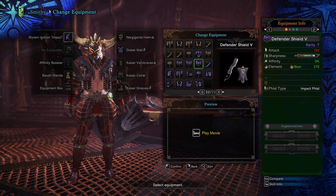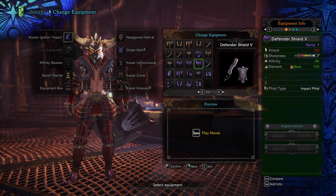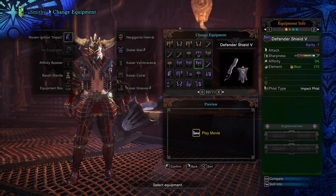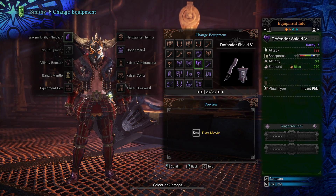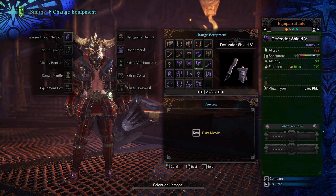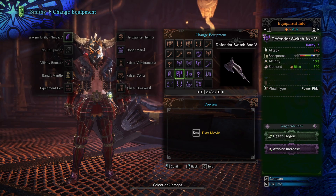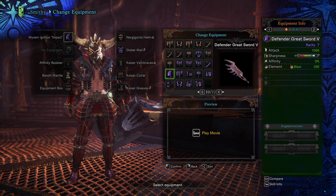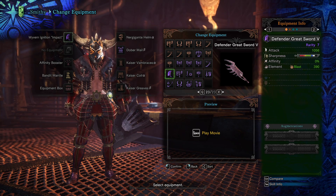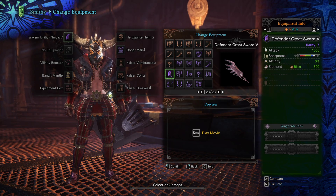For Charge Blade, the Defender will not be number one. The Diablos Charge Blade is still number one with Elementless. Once you get the Elementless jewel — that level 2 yellow Elementless jewel — it will make the Defender Charge Blade irrelevant. Same with Greatsword: Wyvern Ignition Impact is still number one as long as you have the Elementless jewel, which comes from the Every Hunter's Dream event quest.